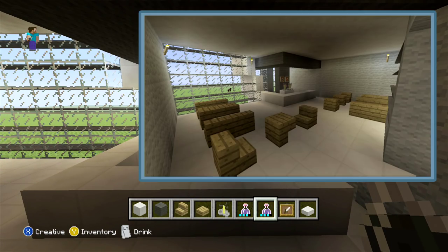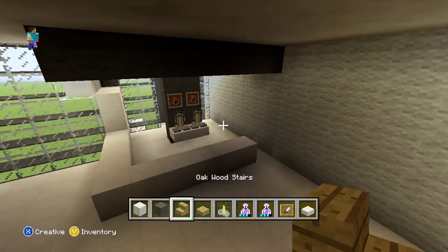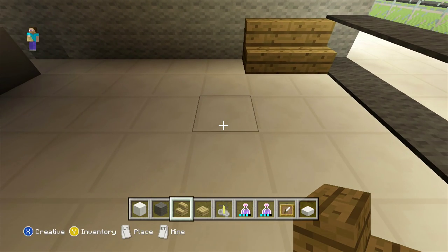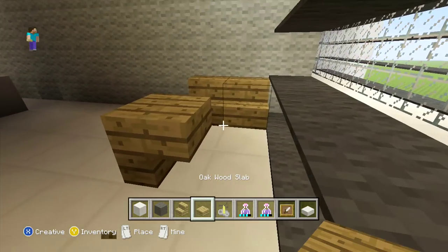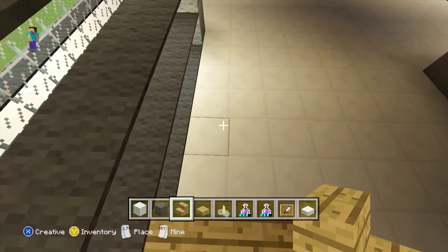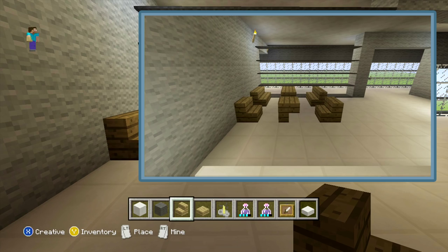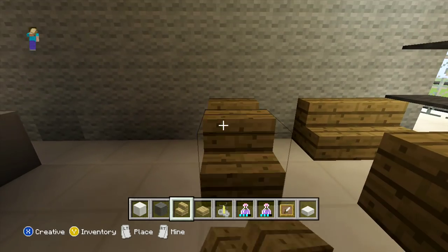All we have left to finish off our cafe is the seating. Come into the corner and start the first seat by placing two blocks out of wooden stairs. Then one block away add an upside down stair facing inwards with a slab next to it, then two more chairs facing the opposite way. For the second lot of seating, one block away on the left, place a wooden stair, then one block away an upside down stair, followed by one more stair facing the opposite way.